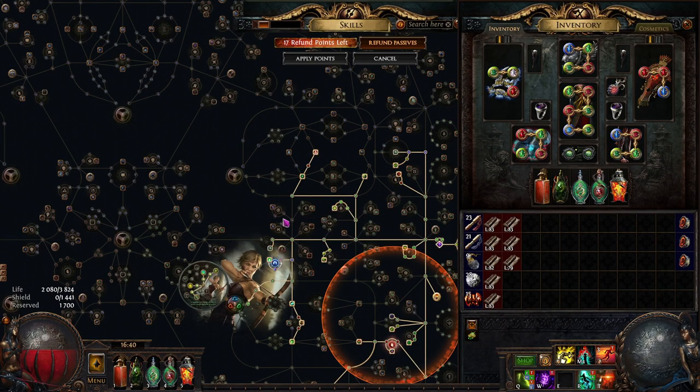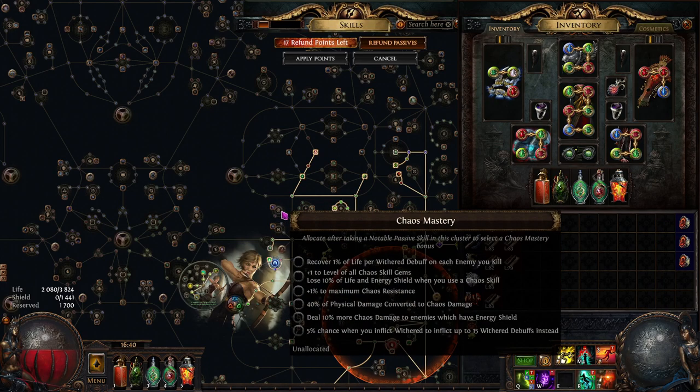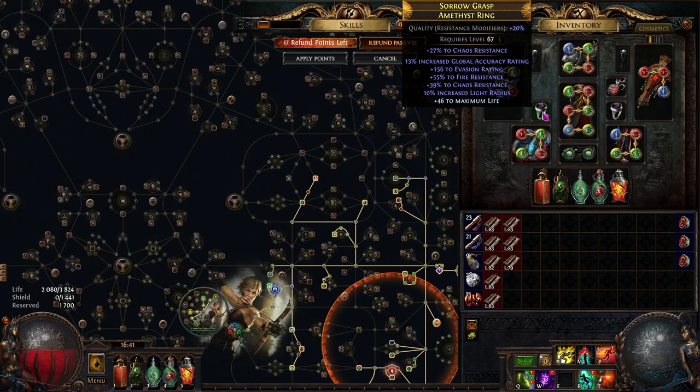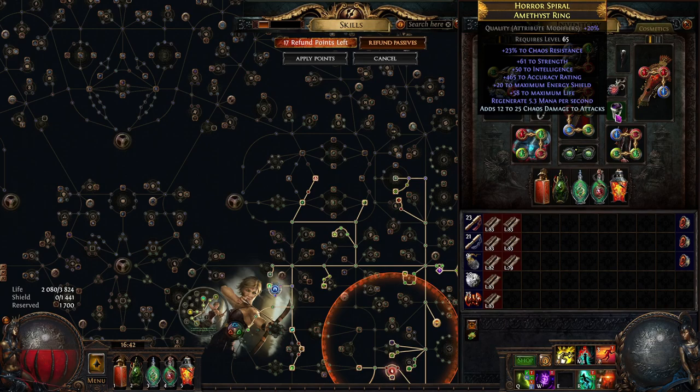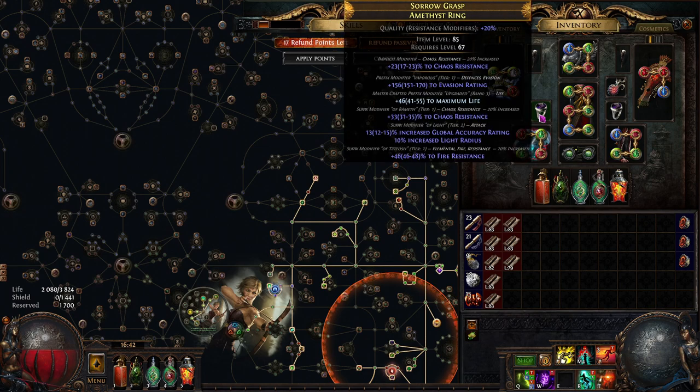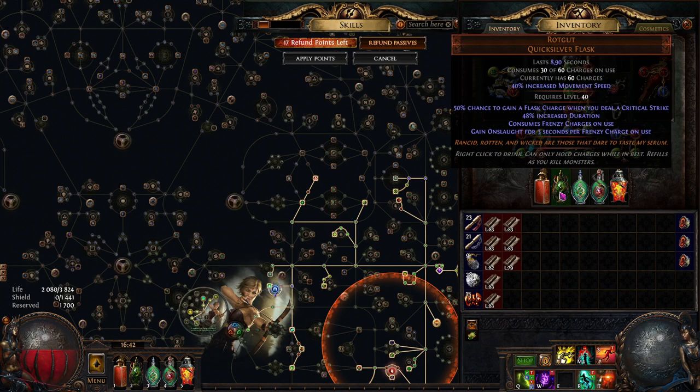We could go to those clusters on the tree for 40% physical damage converted to chaos, but spending five passive points for just five percent extra conversion isn't worth it. Just take basic gloves with life, attack speed, and accuracy rating, craft Aspect of the Spider in your crafting bench, and work on the implicits using Orb of Conflict — they're not that expensive. Overall spending on this build was around 10–11 divines.